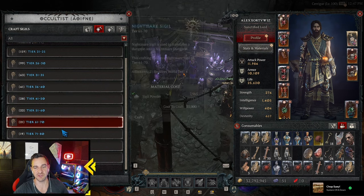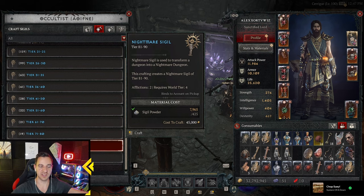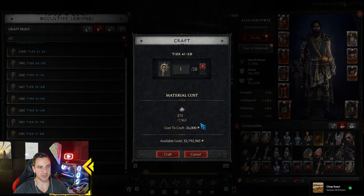Craft sigils and look for the tier you can do - it depends on your build. You want to do the highest obviously, because the higher the tier of the nightmare dungeon, the better the item drops. Very simple - go as high as possible.